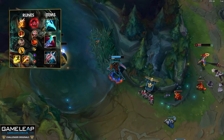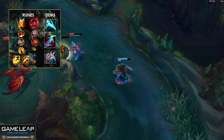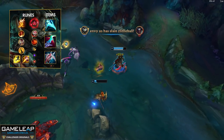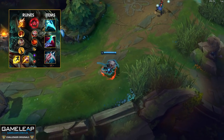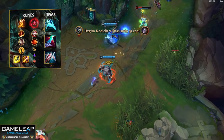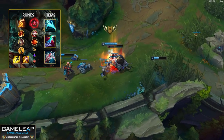What most of them are doing is going Fleet Footwork as their keystone and pairing this with core items of Essence Reaver, then Eclipse, and then Lord Dominic's Regards. Fleet Footwork is so good because it helps your clear, and it also helps against enemy champions. That buff from a few patches ago is really good when you're dueling at Scuttlecrabs, and it also comes in really clutch when you're ganking — the movement speed can be really useful.